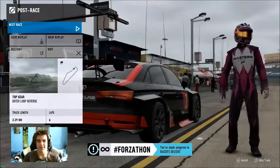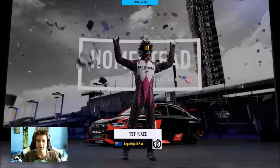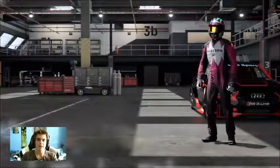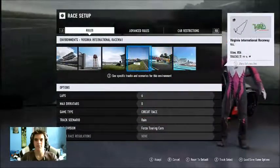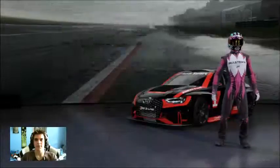Continue — made progress, yay! Let's go to the next race and see what we have to do. Okay, so now we need to complete a race at Le Mans circuit de la Sarthe in a Forza P2 division car. Take a breath — go to free play, go to race setup, find Le Mans — that's Watkins, there's Le Mans.